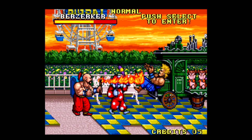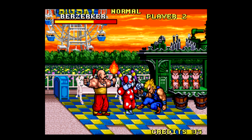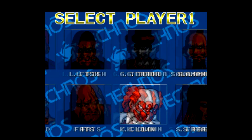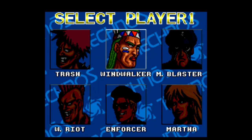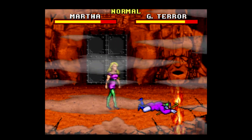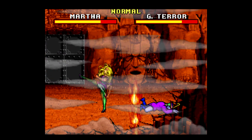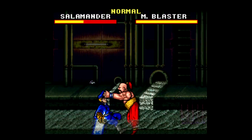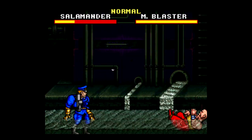One goofy aspect here is that there is a password system, but it doesn't apply to the main game. The passwords are used to unlock characters for the one-on-one versus mode. Yeah, just like Double Dragon, that's here too, and I will say it is slightly better than how Double Dragon did it, since there are actual special moves you can do. Plus, it's kind of neat to play as some of the enemies, but to be honest, this mode gets a bit boring after a few minutes just because it's so limited. I appreciate the effort here, but it's not really worth your time.